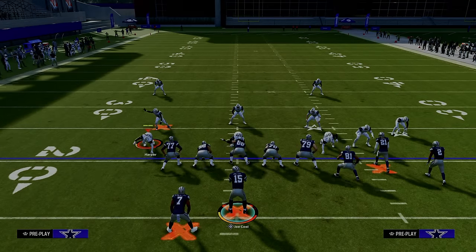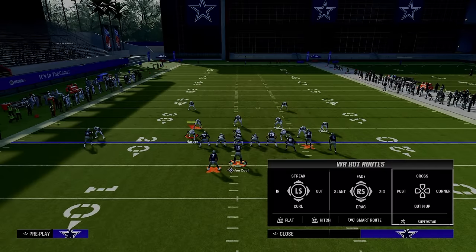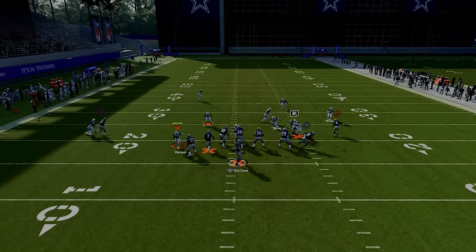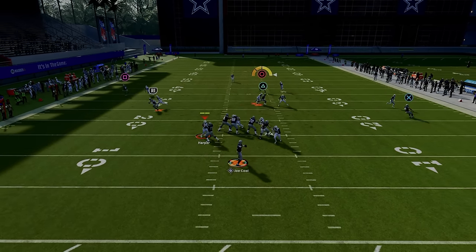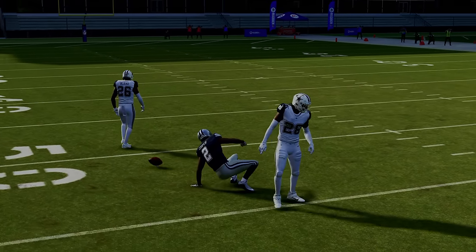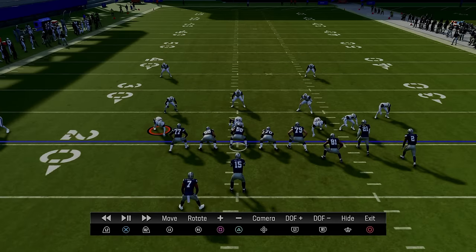The first and most basic setup of double post is to take the slot receiver and put him on a drag route. The purpose of this is it's going to help us beat man coverage more consistently and it's going to give us a high-low on the left, a high-low in the middle, and a high-low on the right. We'll show you what I mean after we snap the ball.